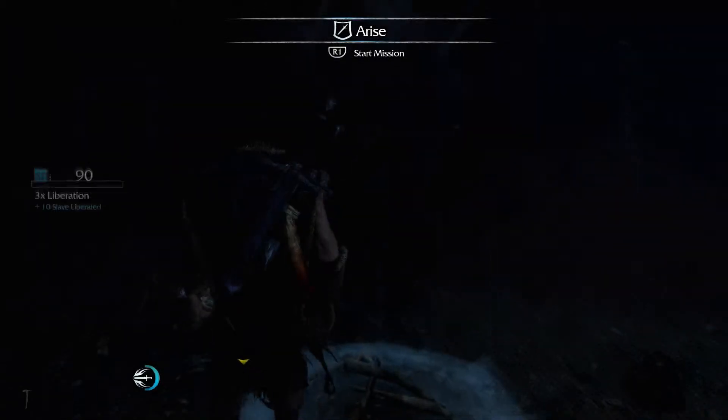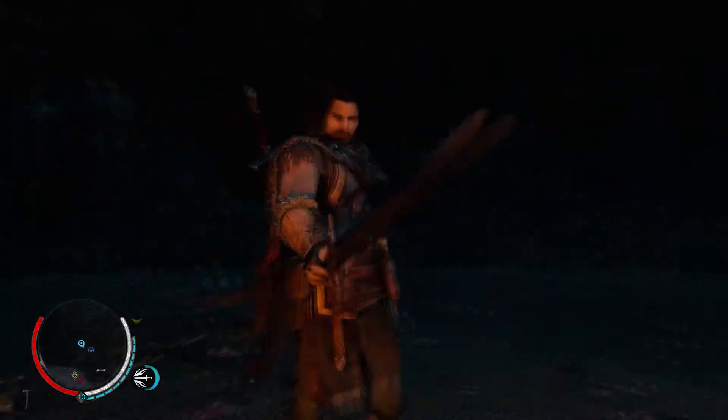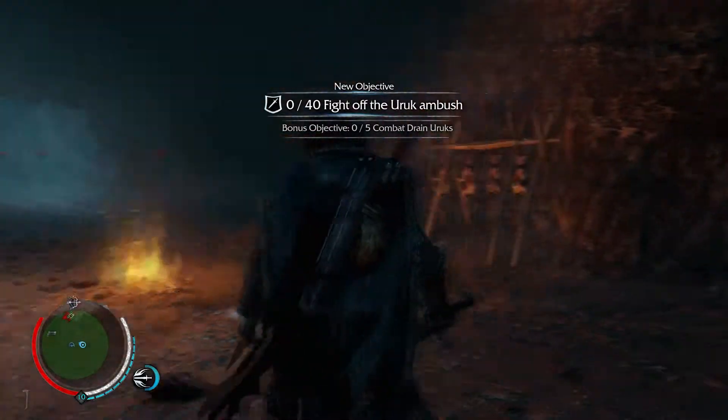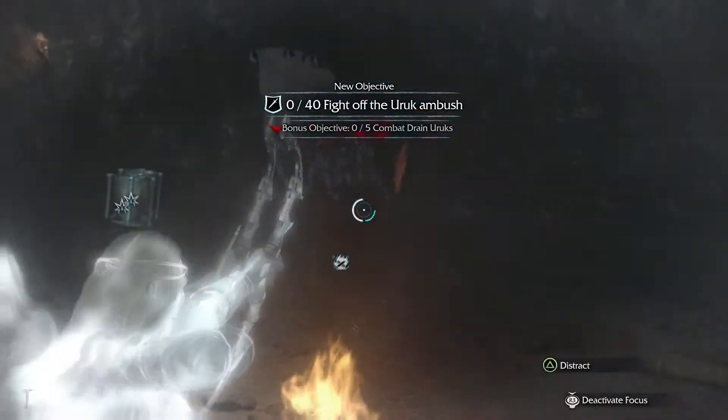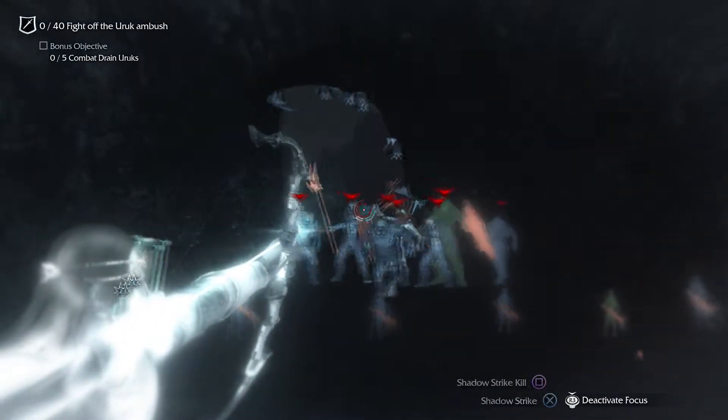I've done one on the Red Tide and that one is pretty difficult. This Arise one is a lot easier to do. Really all you have to do is, as it says right there, fend off the Uruk ambush, and in the process you have to kill 40 of them.